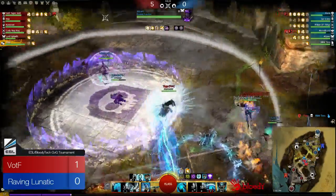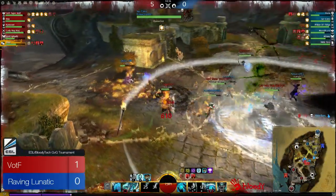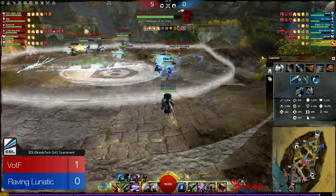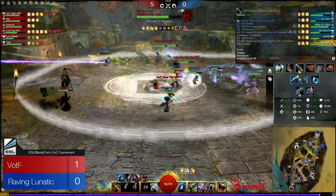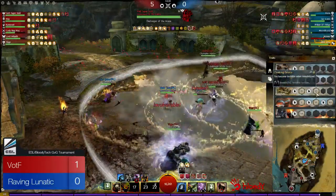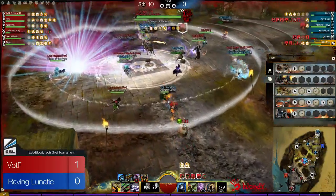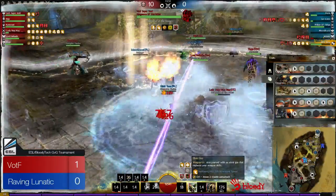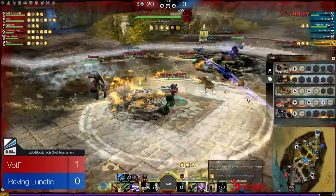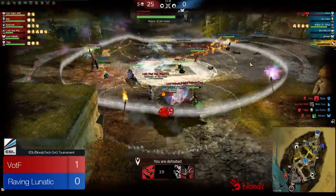Fusia was trying to get that rez but wasn't able to do so — the stomp went through regardless. Let's open up Nishi's stats. This appears to be a support engineer rather than a decap engineer. He's running two runes of Water, four runes of the Grove, pistol/shield with Settler's, and traits with 10 into Explosives, 20 into Inventions, and 30 into Alchemy, including Automated Response. The main focus seems to be on bombs and the Super Elixir, but it's a very unorthodox build for an engi in sPvP.